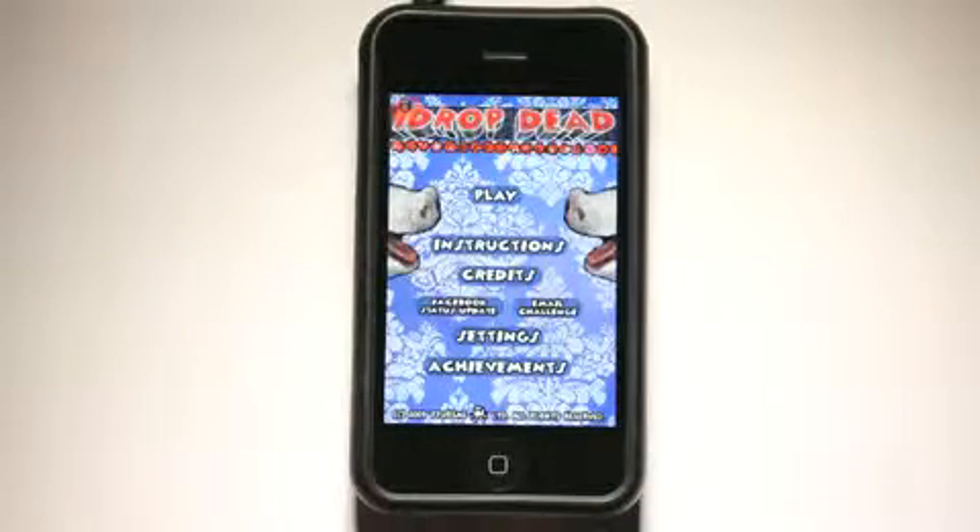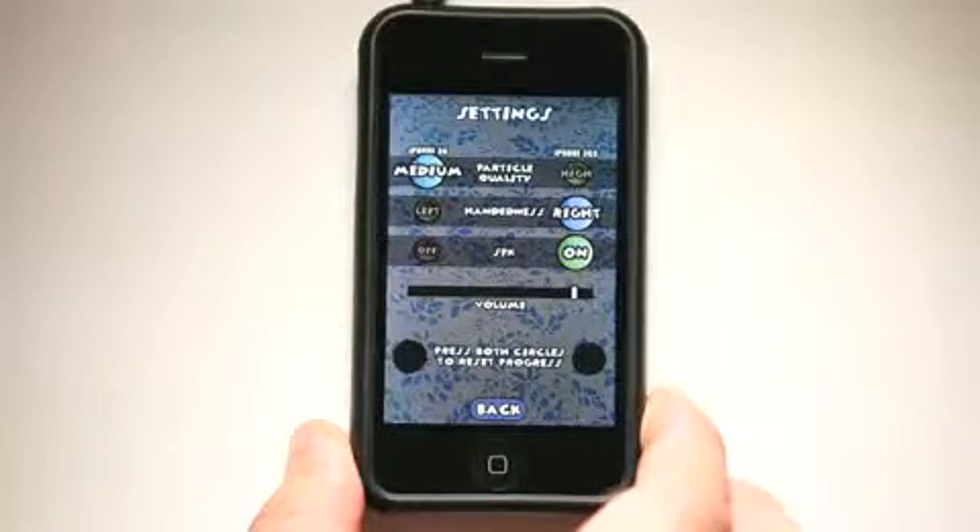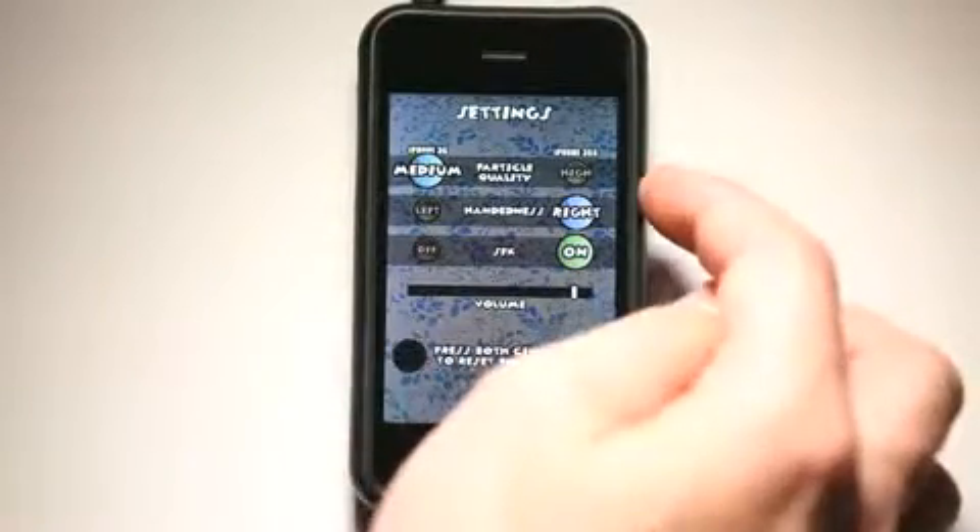The object of this game is slightly different — we are to create as much damage to our little puppet person as possible. So we could go and hit Settings and check out our settings here. We've got our quality,